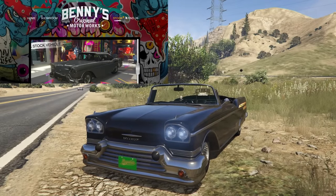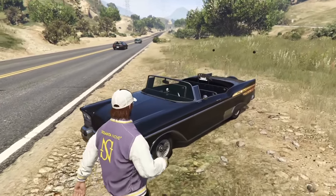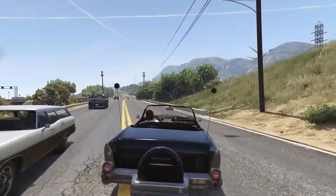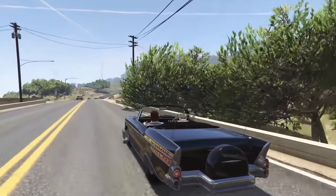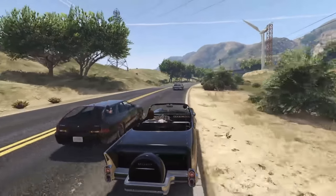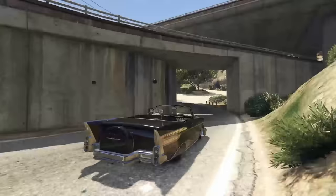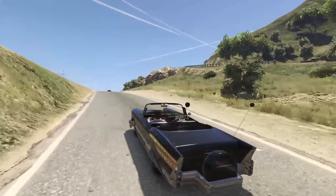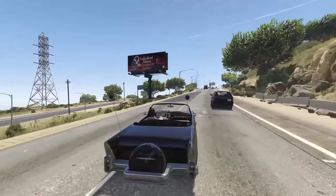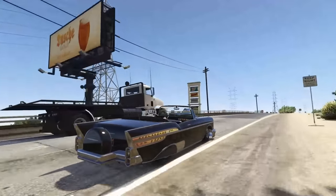Next up is the Declassi Tornado Custom, which takes the convertible and turns it into a much better car with way more customization options, at a cost of $375,000. As you can see, this thing is completely pimped out with many more options beyond what's shown — this is actually a pretty basic customization. The performance is ever so slightly improved over the regular Tornado, though I'm not sure if it's $375,000 worth of improvement, but if you like it, definitely give one a shot.